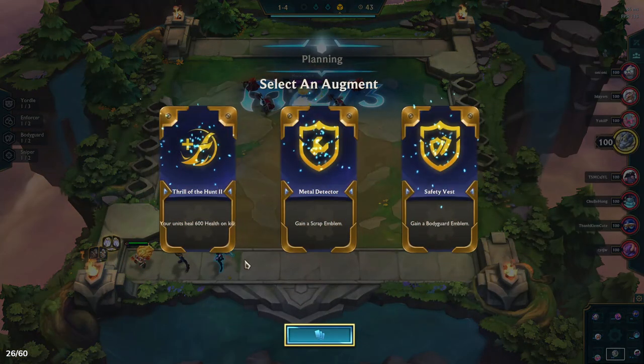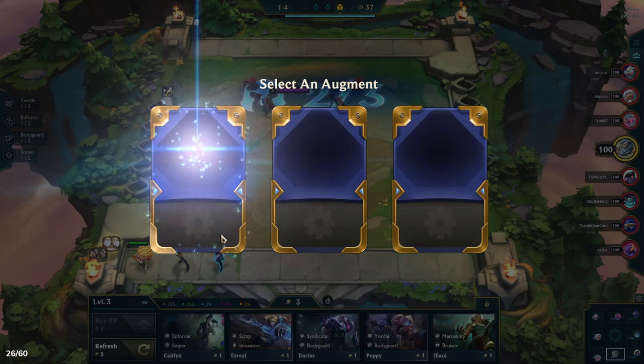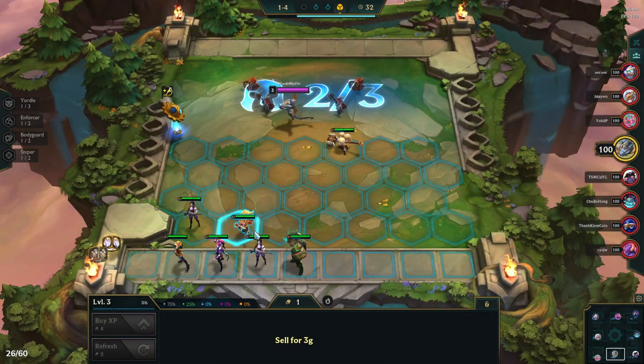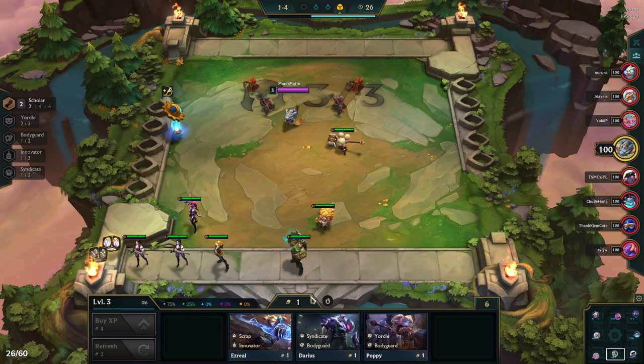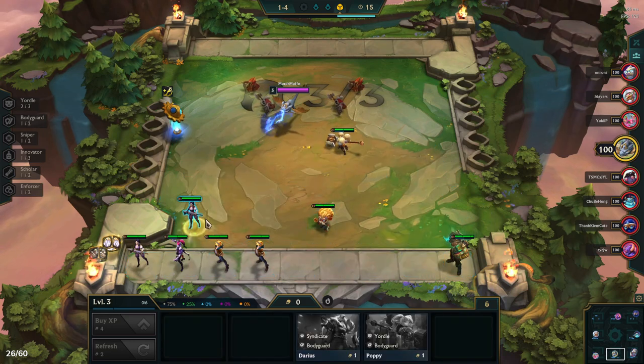Bloodthirster is going to help our Trundle heal, and the Bruiser trait gives him a lot of help. For our first augment, we're going to choose Thrill of the Hunt. The Scrap emblem wouldn't be too bad — we're running Echo for Scrap on Trundle — but I choose Thrill of the Hunt because it helps Trundle stay alive. Every time he casts, his attack damage gets stronger, so the longer he lives the stronger he gets, and the more people he kills the more health he gets back.